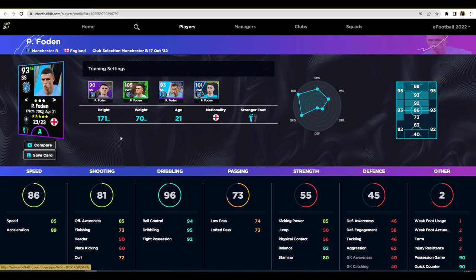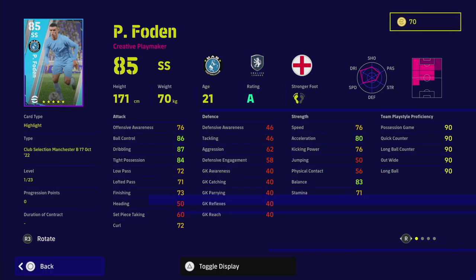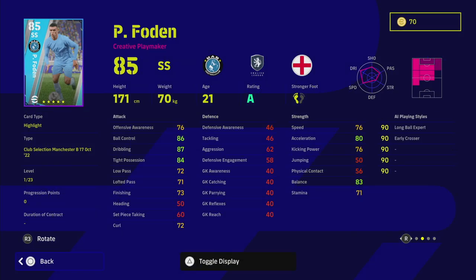I would definitely turn Foden into an outright winger. His form is unwavering at the moment, but he does have a player update form so you will be getting that live update form, which is quite decent. If you are going to play Foden, play him on the wing or left mid. He has a lot of nice player skills, and that A form is always going to make a big difference. As an early crosser, he's great for swinging balls into Haaland if you decide to spin a couple of these.